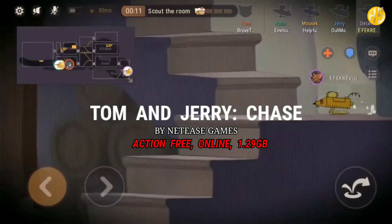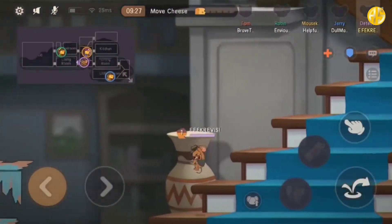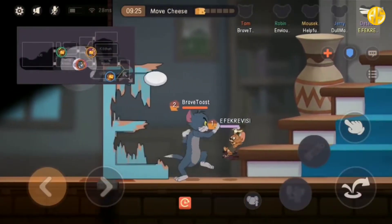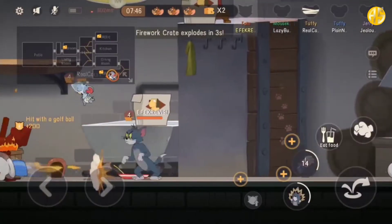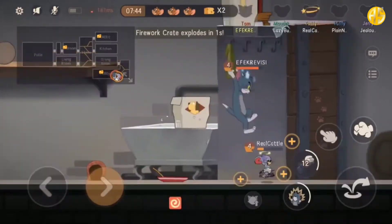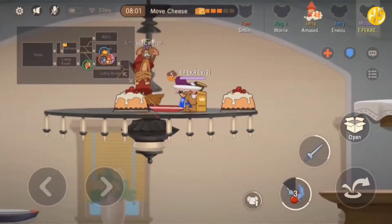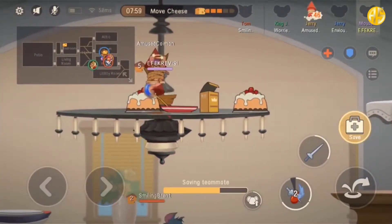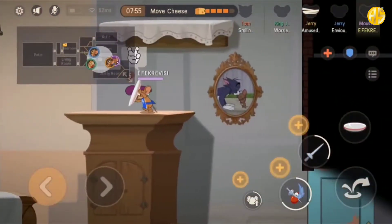Although not many games have adapted the legendary Tom and Jerry cartoon series, this game made by NetEase titled Tom and Jerry: Chase is a fairly successful adaptation. This game carries an online four-versus-one game format, where one player plays as Tom while the other four play as Jerry. The concept is quite similar to Identity V, but with a more casual impression. In addition, this game provides many characters with different abilities.